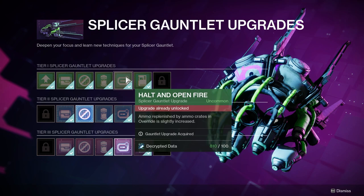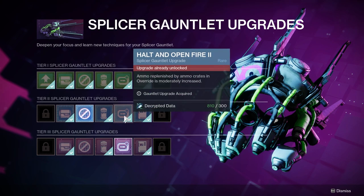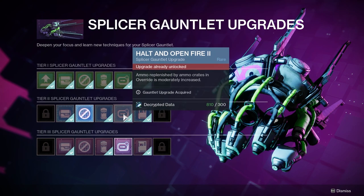Another good upgrade is the heavy upgrades. I do recommend a couple levels of this - one of the reasons that override goes so fast is because everyone has so much access to heavy ammo, and these upgrades only increase that. So if you are trying to go for something like the umbral engrams for machine gun kills or sword kills, this will really help with that because you will just get so much ammo. You're already getting like 40-45 sword ammo at the current level.